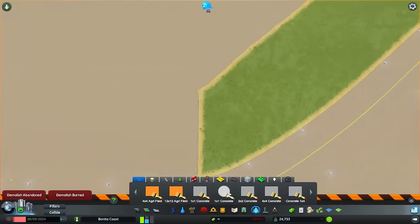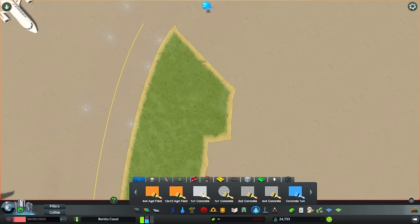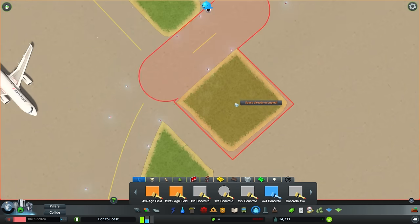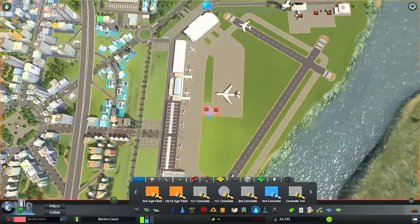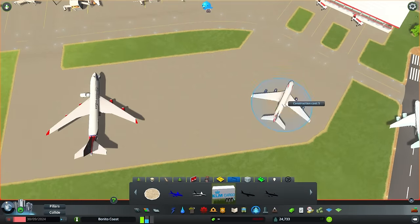You can also get some tips from this: use the big four-by-four squares of pavement, and then on some spots use small ones or circle ones, so you can fill all of the land. Yes, we're done. Thank God.